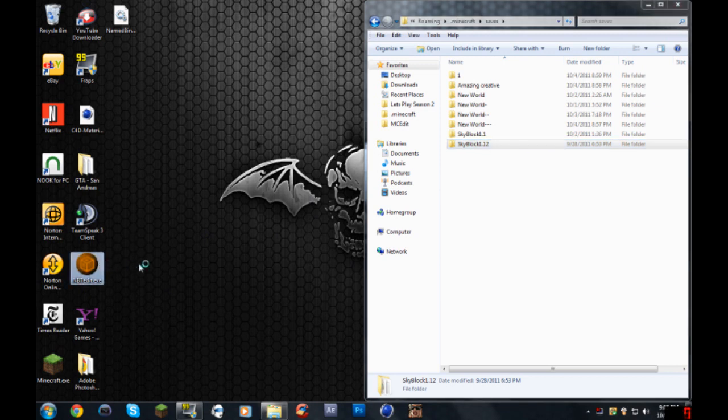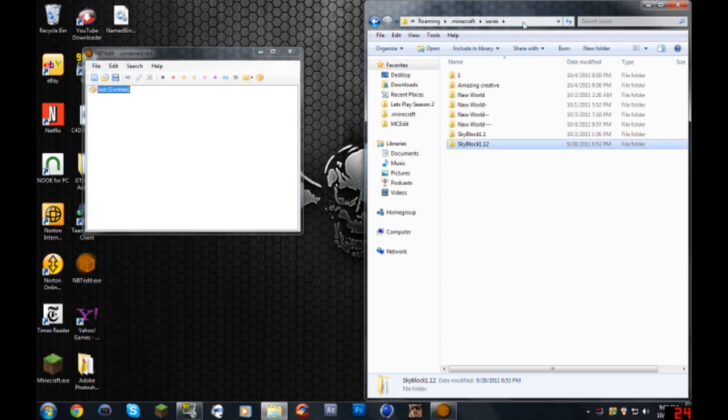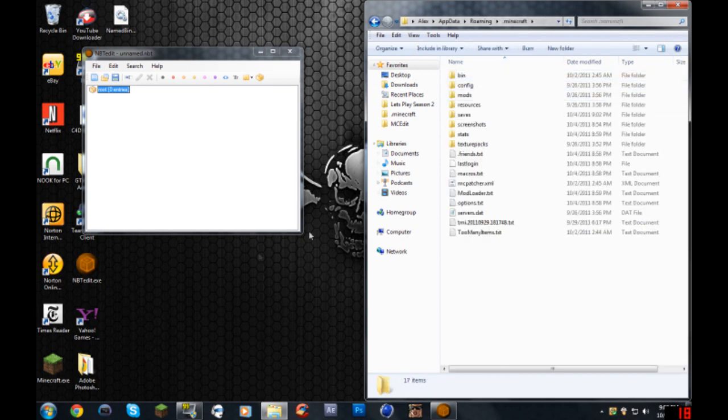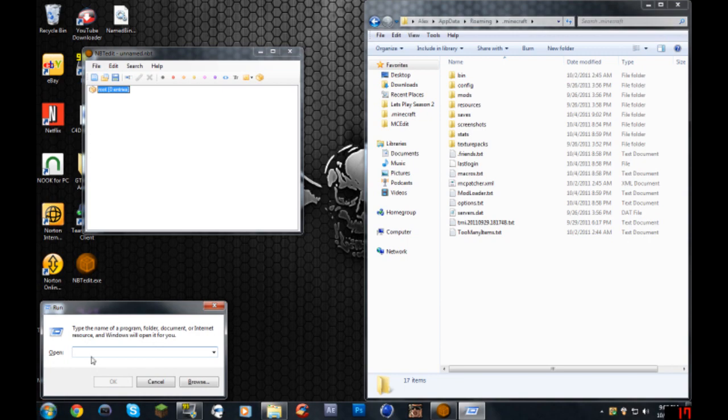Let's just get started. Open up NBTEdit after you have found your Minecraft folder. What you want to do is type percent appdata percent and press Enter, and the first folder should be dot Minecraft. Another way to do it - for Windows Vista and up - press the Windows button on your keyboard and press R, which opens the Run dialog, then type percent appdata percent.